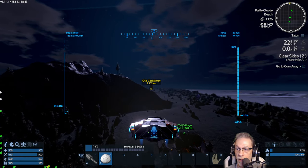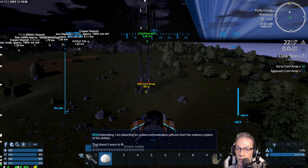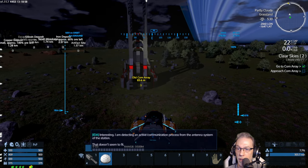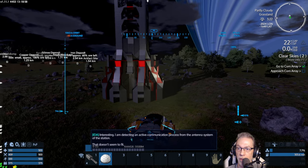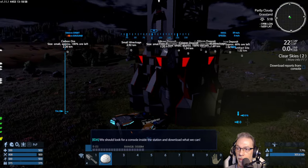We are going to the old comm array. Keep scanning while we go. I am detecting an active communication process from the antenna system of the station. That doesn't seem to fit. We should look for a console inside the station and download what we can.